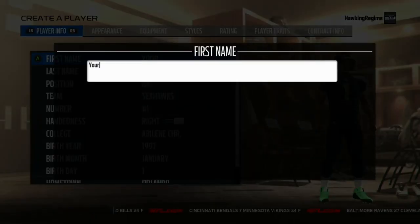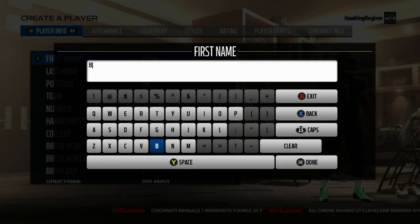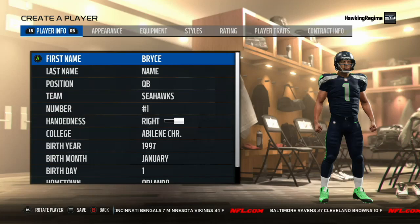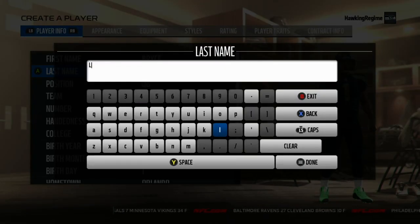Yo, how's everybody doing? It's the Hawking Regime here, and today I'm coming at you guys with another Madden Player Creation Tutorial video. Today we're doing Bryce Love of the Stanford Cardinal, one of the best running backs the college football world has seen in the 2017-2018 season.